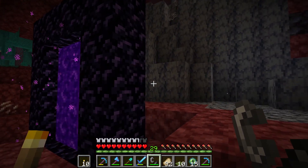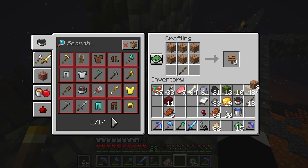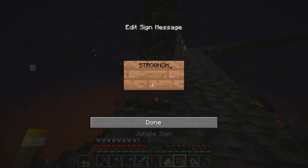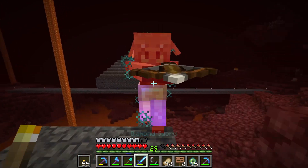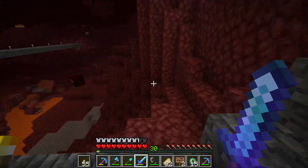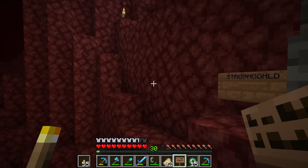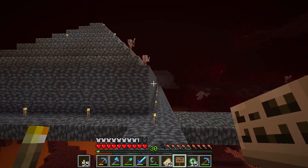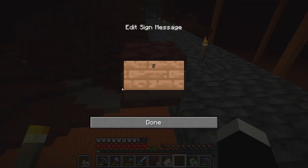As you see in the video, I enter the nether and then I connect it to my other nether portal which takes me to my shelter in the beginning. I put signs to know which direction takes me back to the stronghold by typing 'stronghold' on a sign, so it shows me the way back.